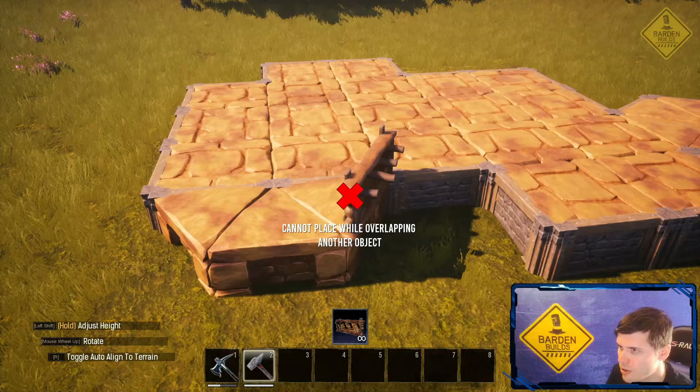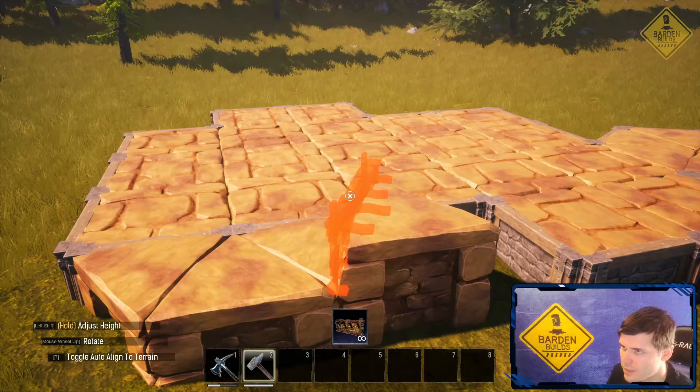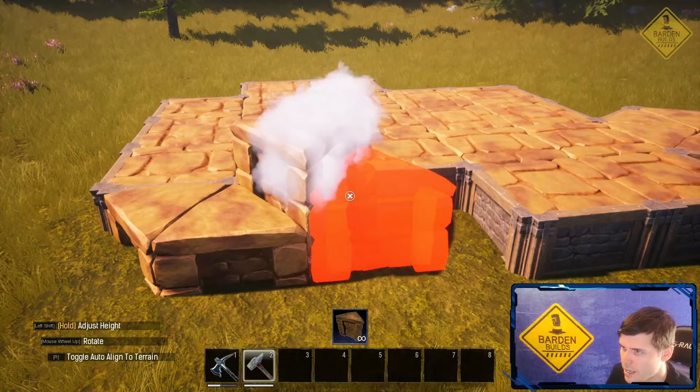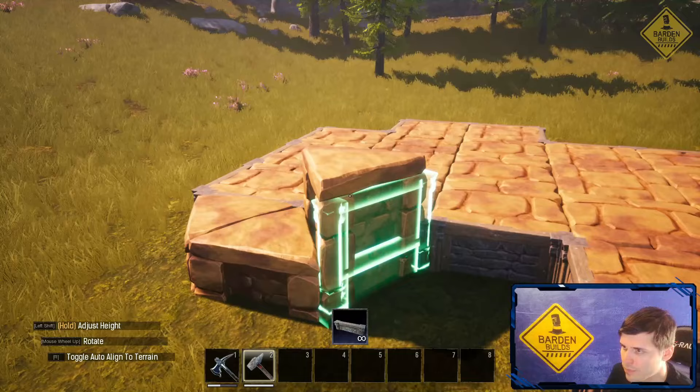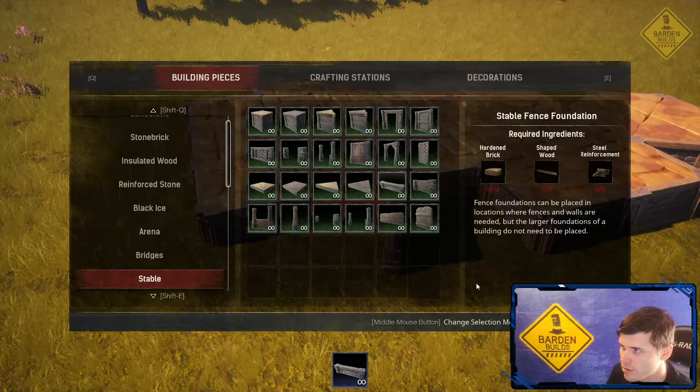To do that we're going to place a sandstone fence. We're going to take the wedge piece — see how it snaps here. If you just look up a little bit it jumps up two foundations. So we're going to delete this fence piece, place it on the new foundation, delete this foundation, and raise this up two. At this point we've raised it up four notches. We're now going to take our stable fence foundation and snap it but lower it one, so that should make it snap at three. Now we can delete all of those.